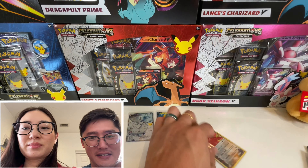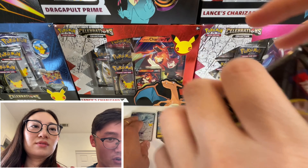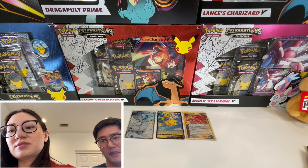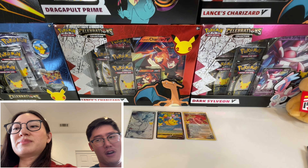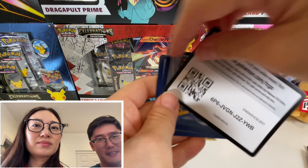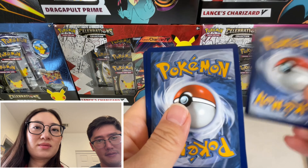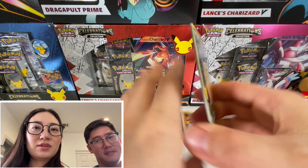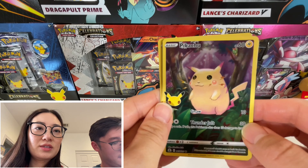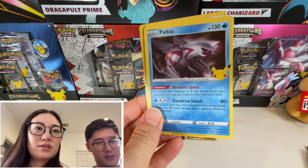Yeah. I probably have pulled the same cards over and over and over again. I think out of 50 cards, they would give me something different. There we go. Code card. Those are Pikachu Full Arts — oh, cute. Nice reprint of that card.